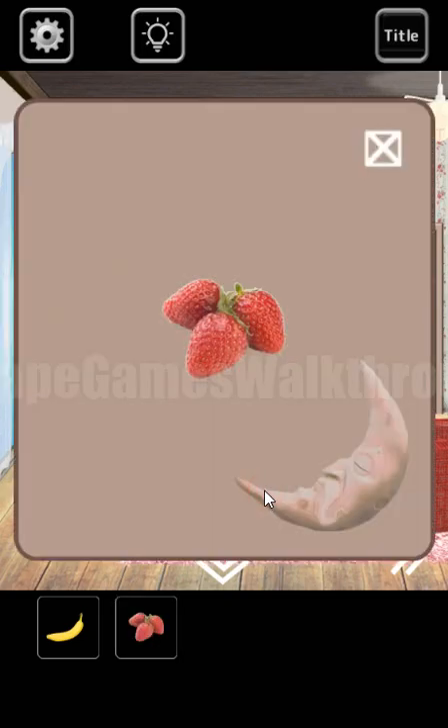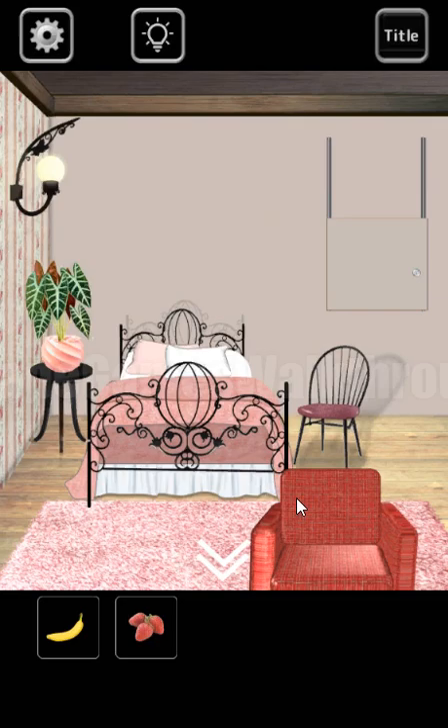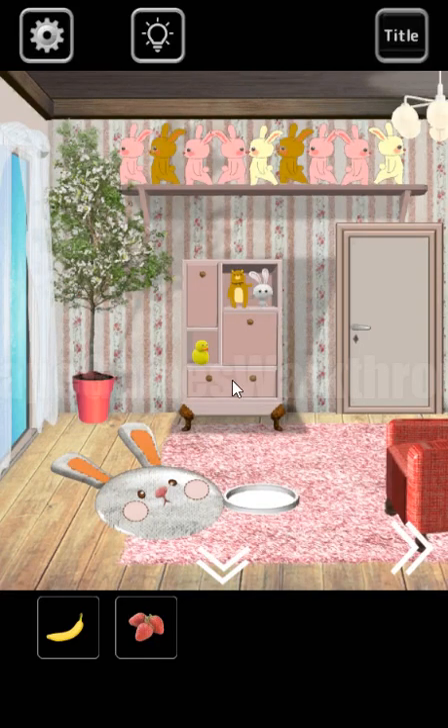Going here again — here's the strawberry. Turning to the right. We need a key to open it, so going backward.